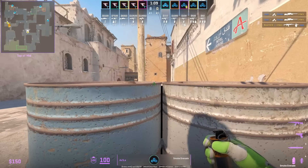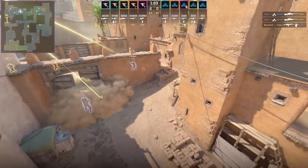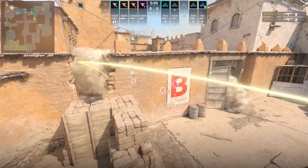Axel from top mid smokes B window — stand in the middle of these barrels, aim at that tip, then W jump throw. He then lurks up short to drop down CT while his teammates execute B from tunnels.